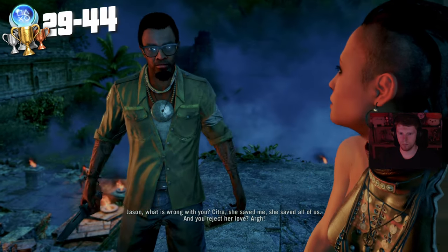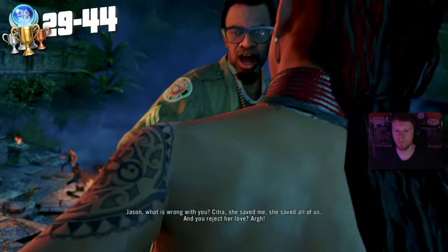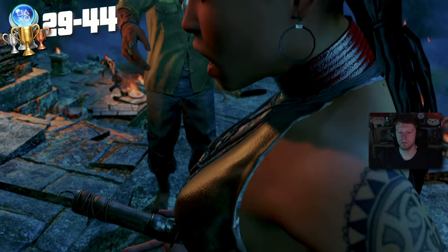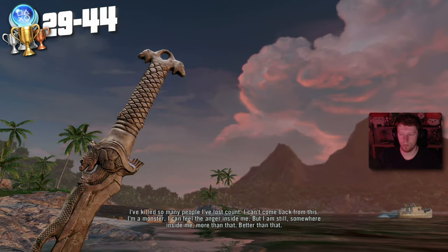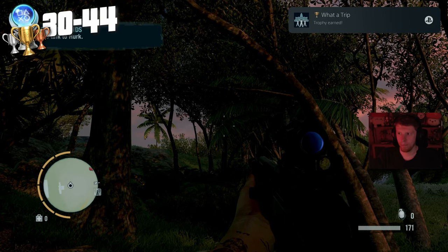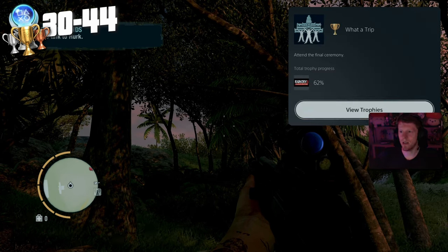We have to either save our friends or join Citra. We decide to save the friends, and then Citra is stabbed and killed. We finish the game, the credits roll, and with that we grab our final story trophy: What a Trip — attend the final ceremony.